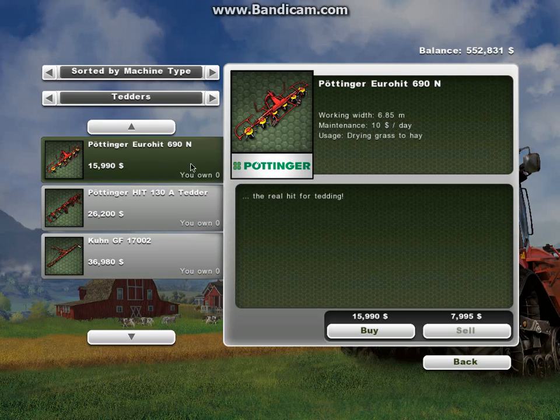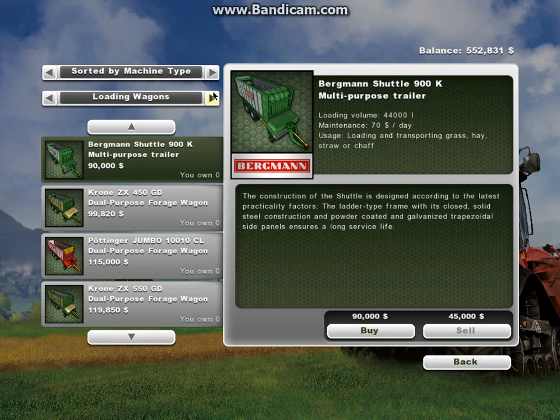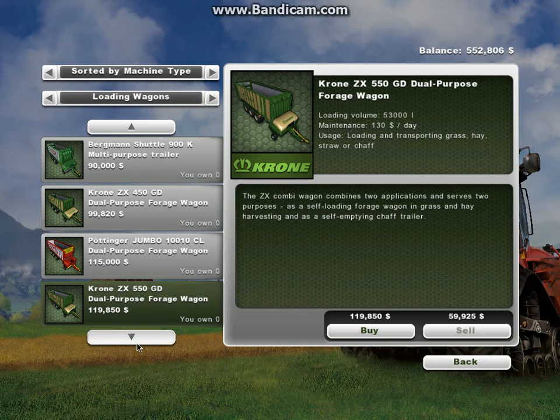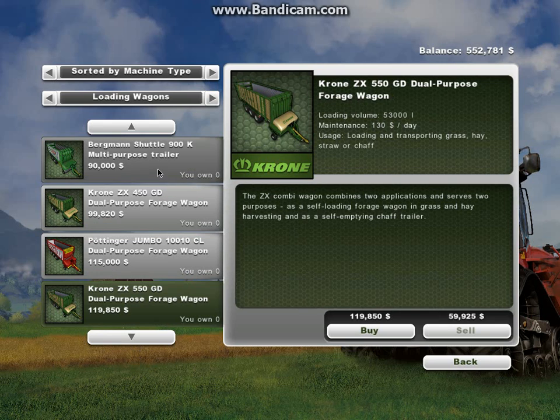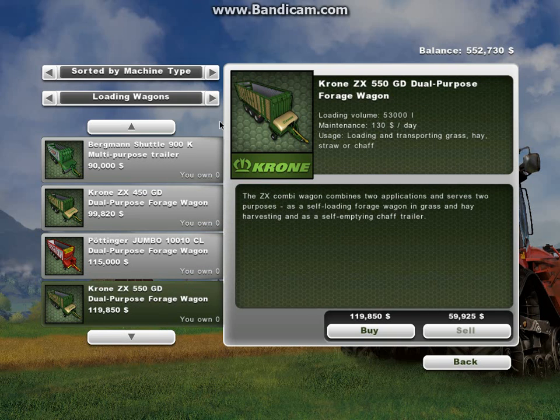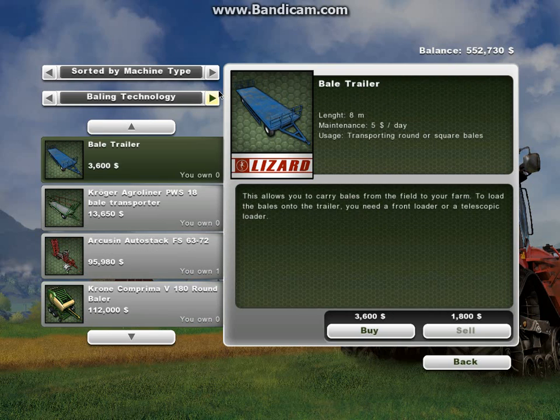A tedder is for drying grass to hay. I'm not really sure what loading wagons do, but here's that word 'forage' again, so it's part of the mower thing. This one is for loading and transporting grass hay — so they all can transport hay and stuff.